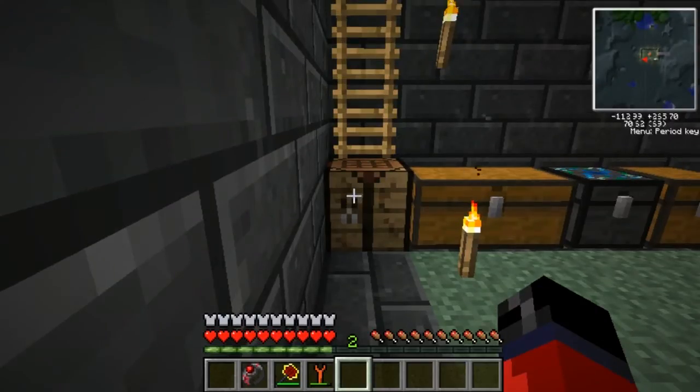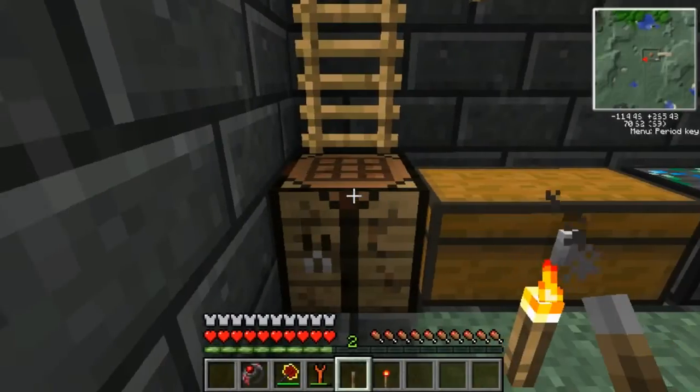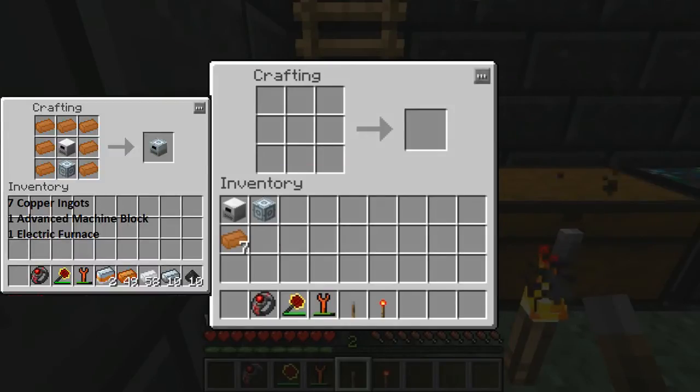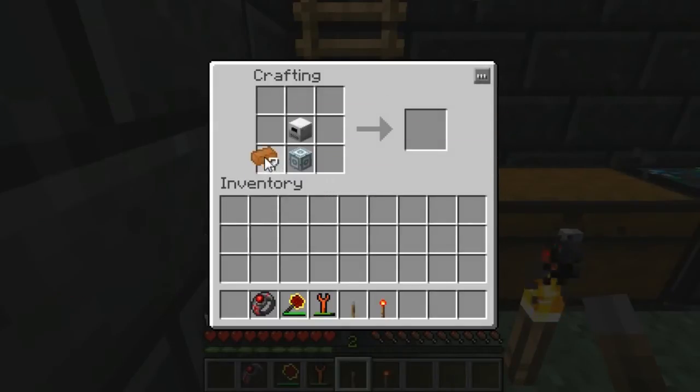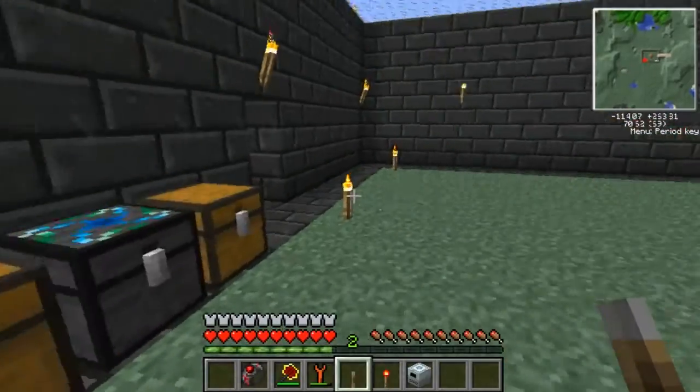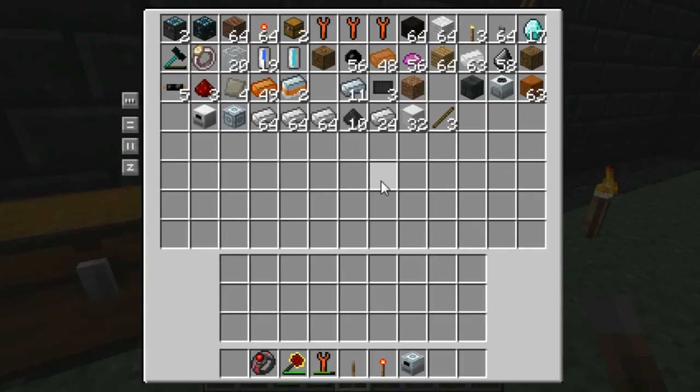Take a quick pause and I'll be back when I have the materials to actually make the induction furnace. So I'm back now — we're ready to finally make the induction furnace. Some of you may want to pause the video at this point and take note of the items you're going to need over here in the left-hand corner. Once you have them, simply place them in the crafting grid like so.